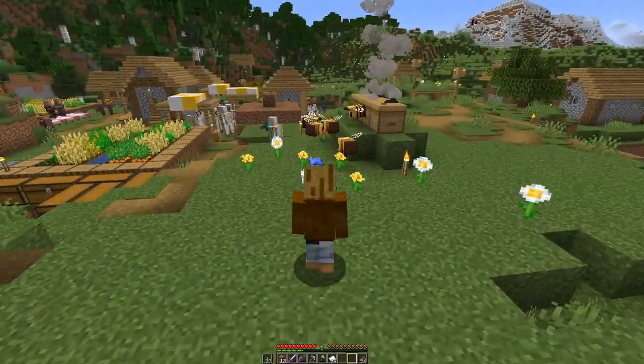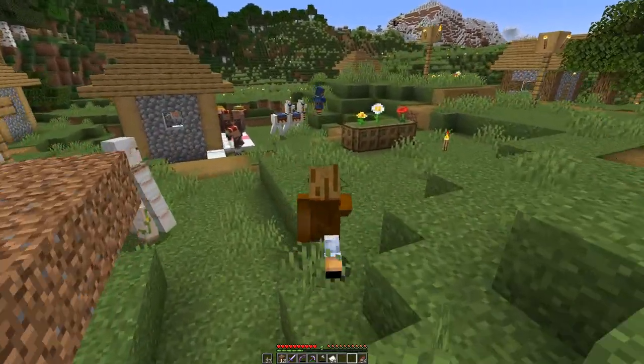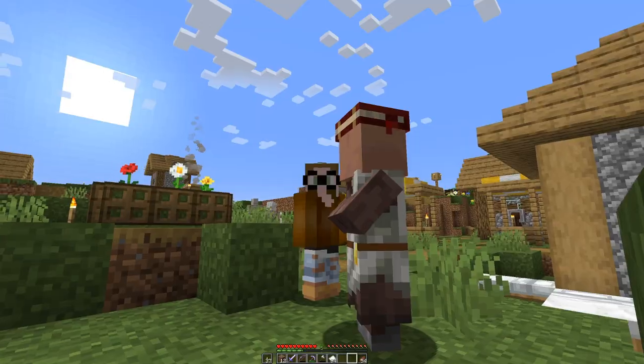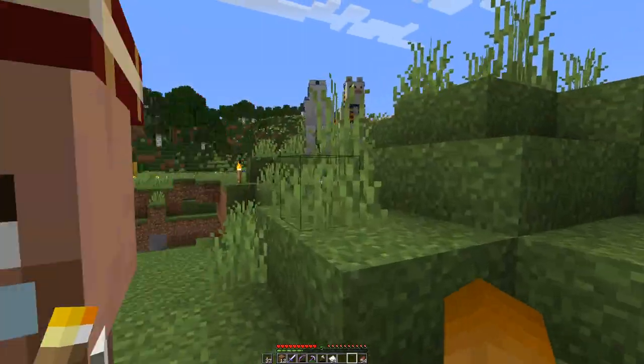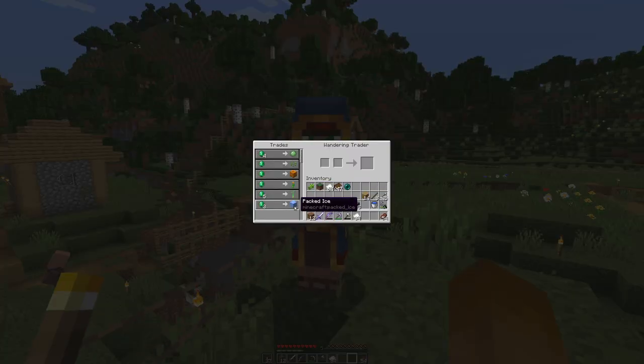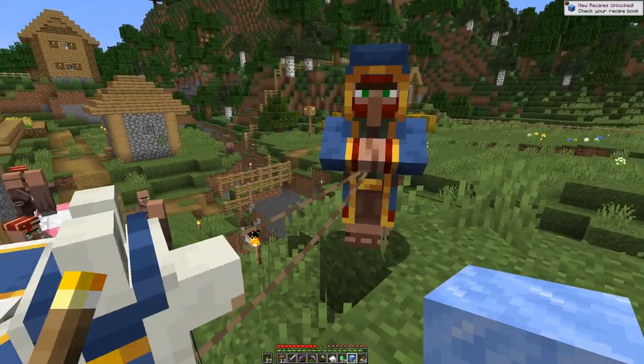Of course, the moment I come back to the village, there is a wandering trader. Does he have ice? Let's find out. Don't wander off so fast. Yes, you have packed ice — so I think we will take that. We will forgive the recipe for now.